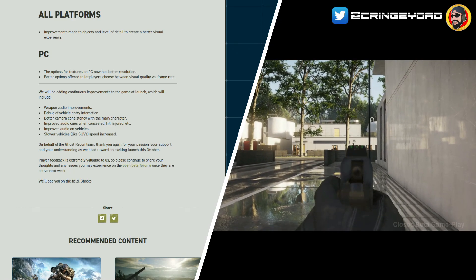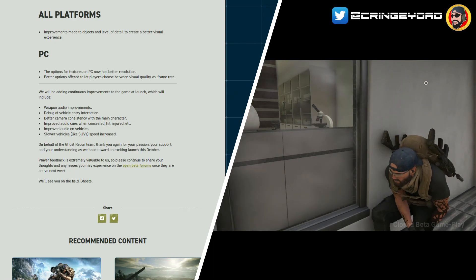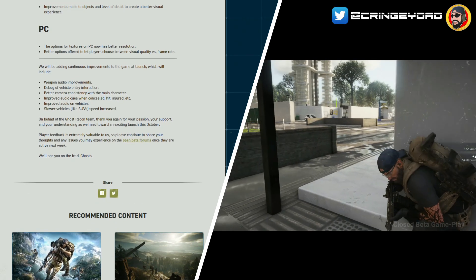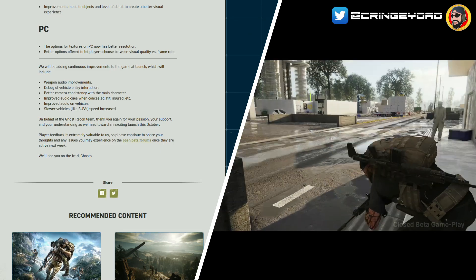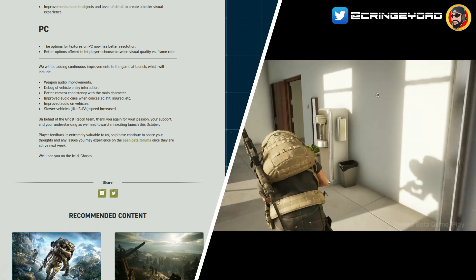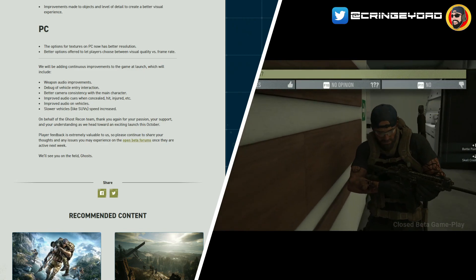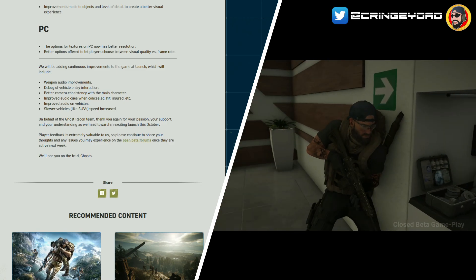They'll be adding continuous improvements at launch, including weapon audio improvements, debug of vehicle entry interaction, better camera consistency with the main character, improved audio cues when concealed, hit, or injured, improved audio on vehicles, and increased speed for slower vehicles like SUVs. When I was on a motorbike it definitely didn't sound right — it was really beefy, definitely not a normal motorbike — so I'm glad they're addressing that.